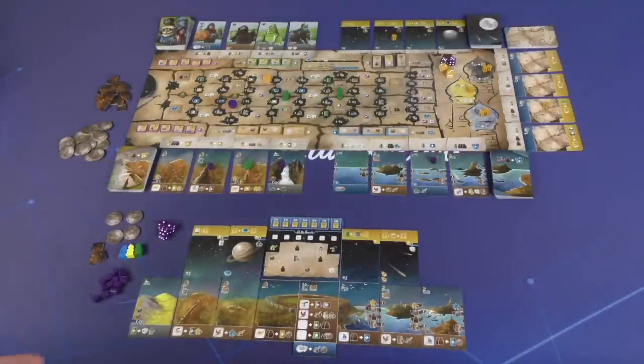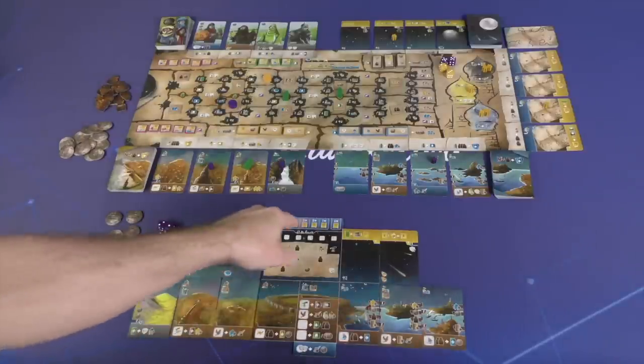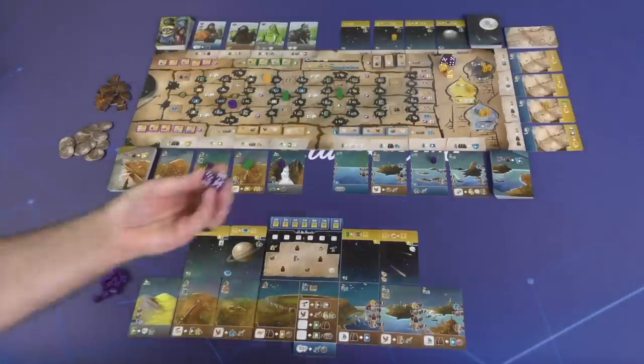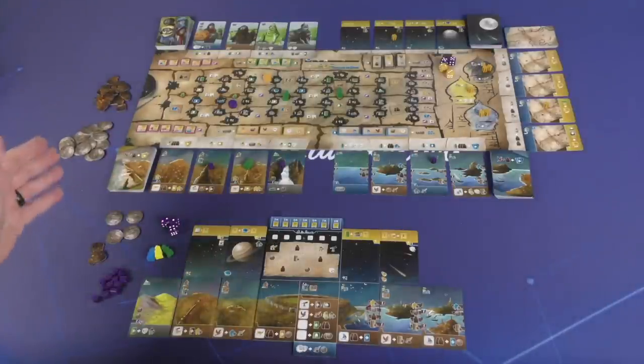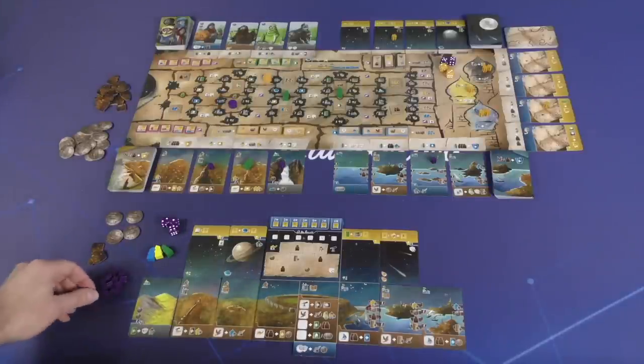To be acquiring these cards you're going to be gathering some tags for set collection — that's where you're getting a lot of points at the end of the game. But mechanically, on your turn you're going to be doing one of three things: placing a die, placing a worker, or resting.